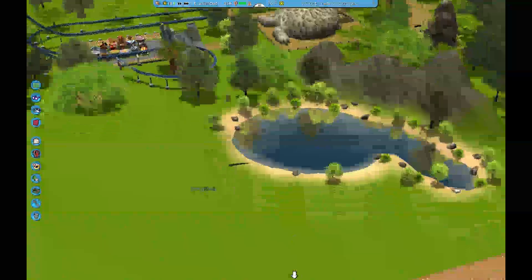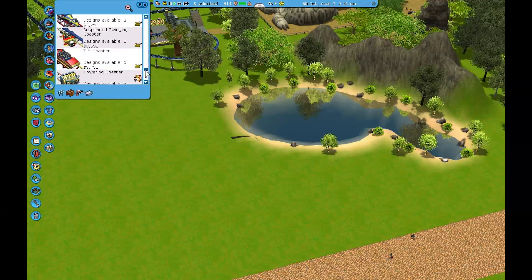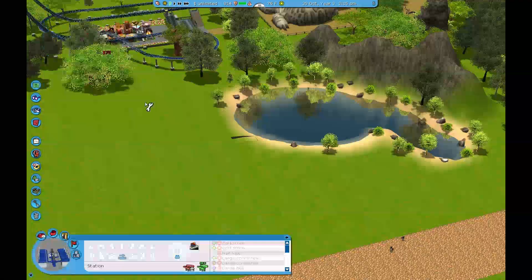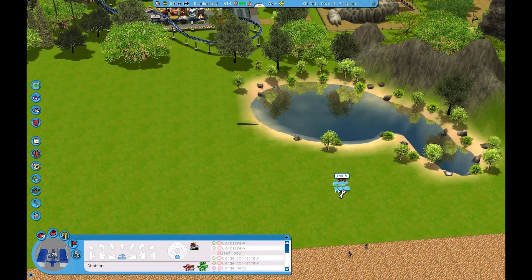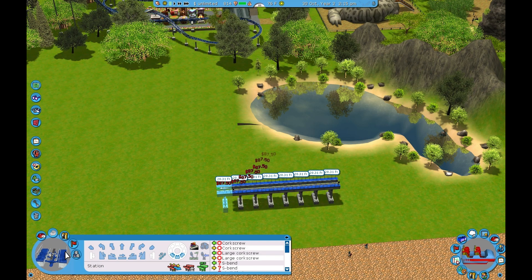Delete it. Delete the whole thing? Yeah, because I have a better idea. The only thing that can make that better is making it a tilt coaster. Okay, so let's try to replicate it, but make it a little bit different, because I like how this tilt coaster thing works.